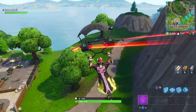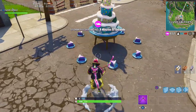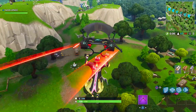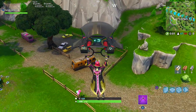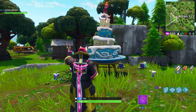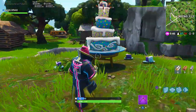The fifth birthday cake is at Flush Factory — it's right outside in the front by the huge toilet seat. Pretty hard to miss. The sixth birthday cake is over by Lonely Lodge. It's not actually inside Lonely Lodge; it's on a little grass area in between the two huge mountains, right before you get to Lonely Lodge if you were going in that direction. I'm dancing on all these cakes — I don't really know why since I wasn't getting any credit for it, but I was doing it to show you what it looks like.